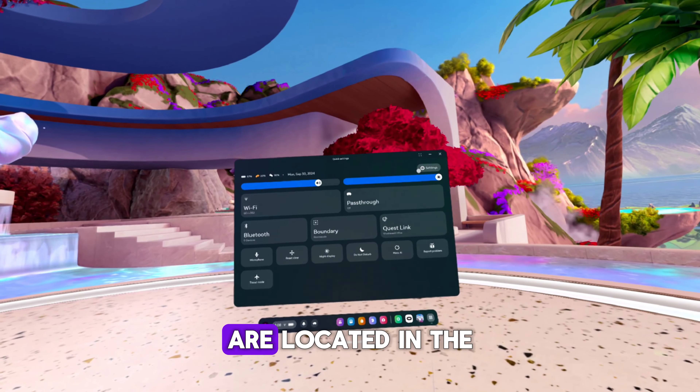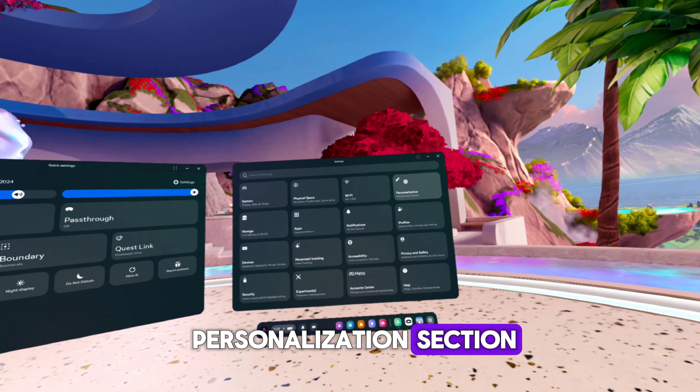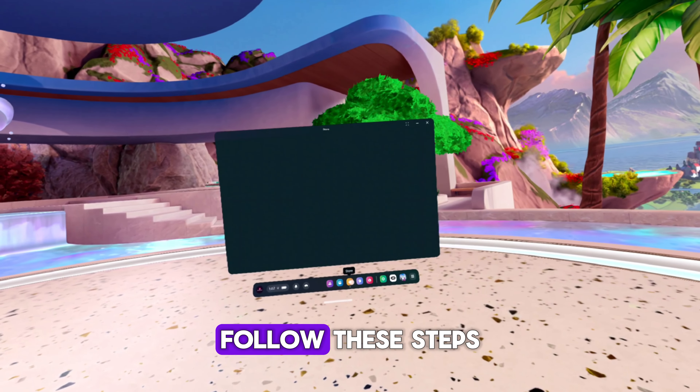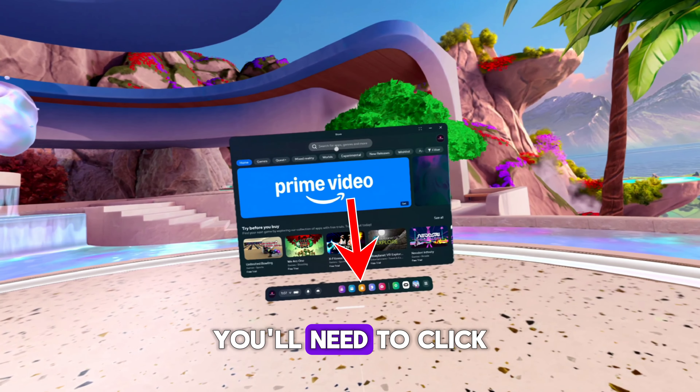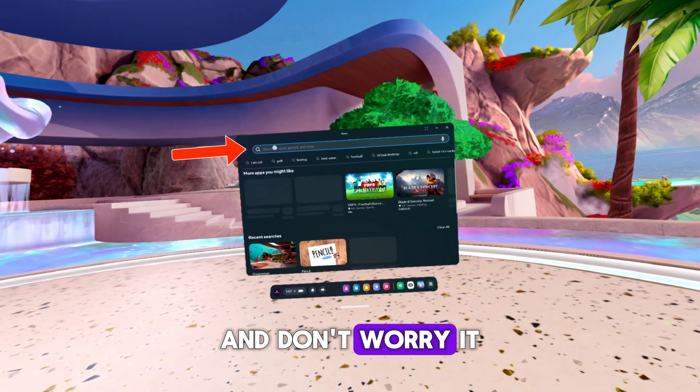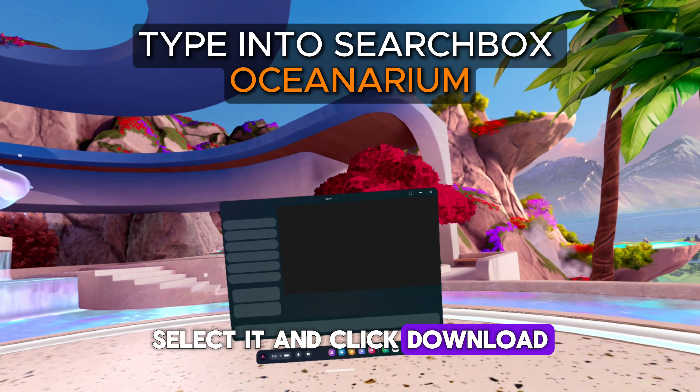Usually custom environments are located in the personalization section, but you'll notice this one is not there. Instead, to install, follow these steps: click on the store section at the bottom — don't worry, it is free. Then type Oceanarium, select it, and click download.